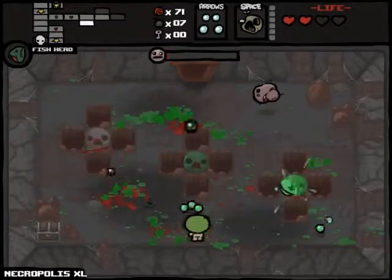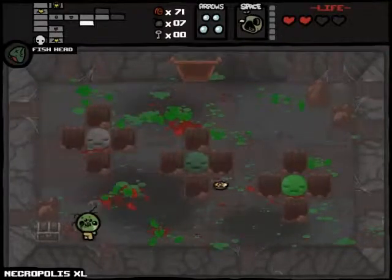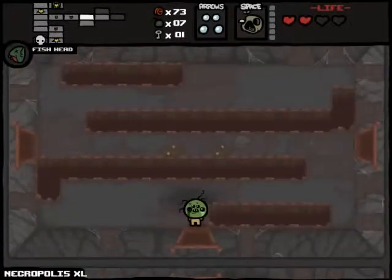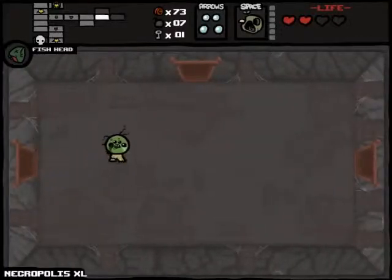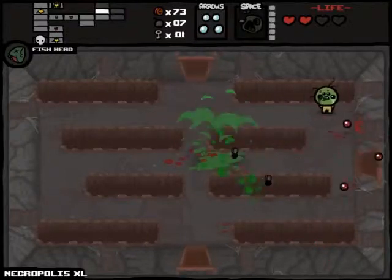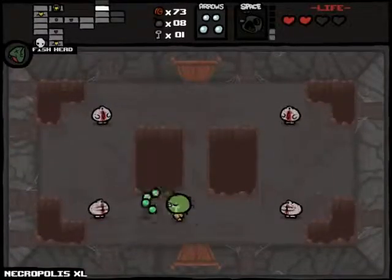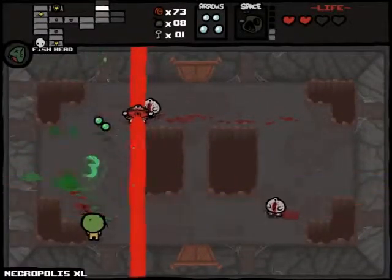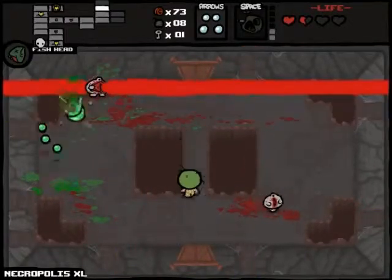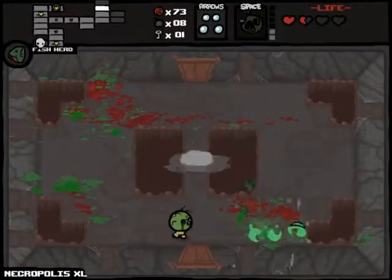That was the worst damage ever. Right. I'm going to use Bob's Rottenhead and kill both of them. That was actually more effective than I expected. This is a room which — not one of my favourites. Oh god damn it, I forgot in both directions. That's the worst — I forgot about these ones. I'm used to fighting these.